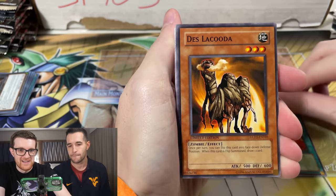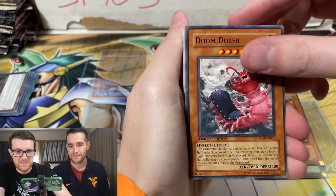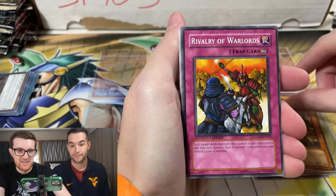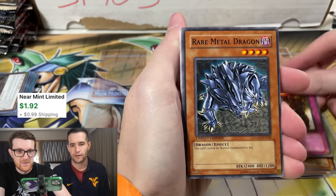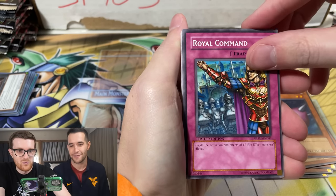The only thing is there's a lot of redundancy in the non-gold rare slot. I wouldn't be surprised if we open all five of these and one of the non-gold rares is the same card every single time. Offerings to the Doomed. Deslocuta. Doom Dozer. Swarm of Locusts. Hagman. Rivalry. Rare Metal Dragon. Needleworm — some of these are like three, four dollars just as commons. Royal Command.